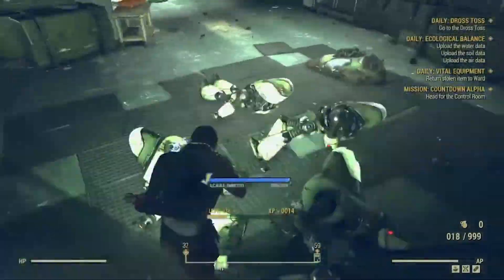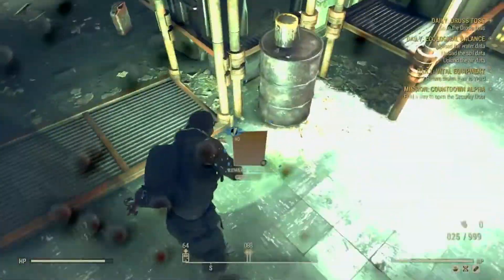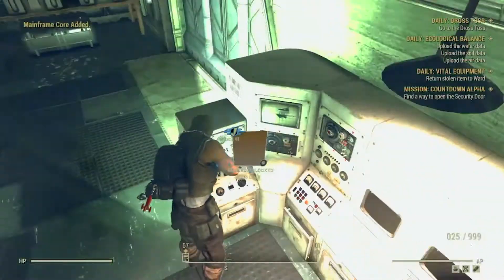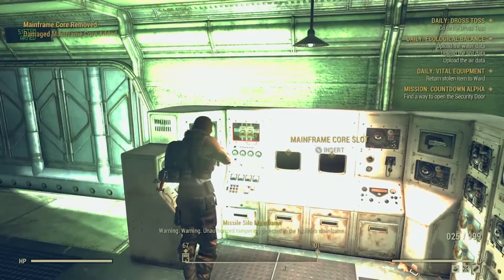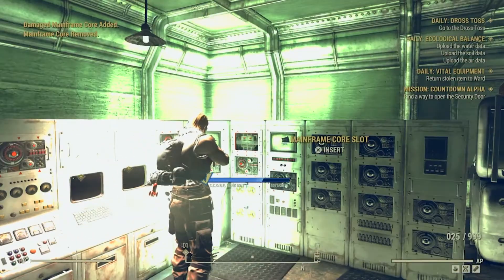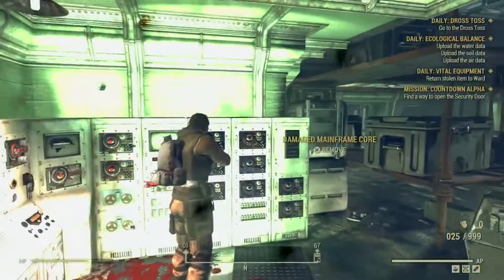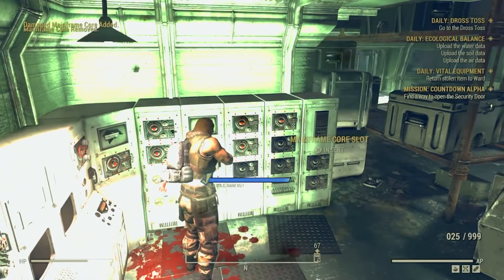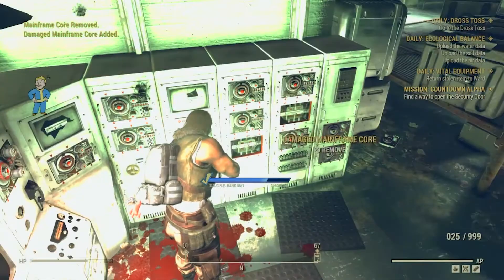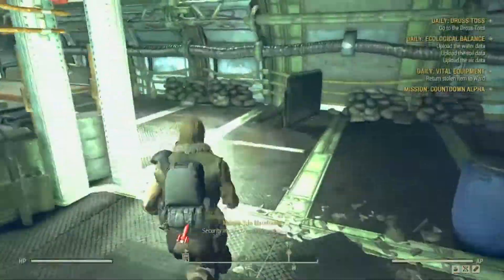There's a little trick I do up here — I've been through the nukes so many times that I keep about 30 extra mainframe cores, so I'll repair them before I come here. That way all I have to do is take out the enemies and simply replace all the cores right here. Once all the mainframe cores are in place, just turn around to the computer, open the door, and head out to the control room.